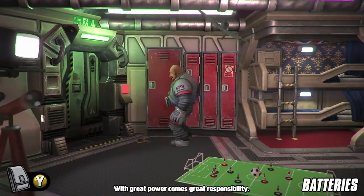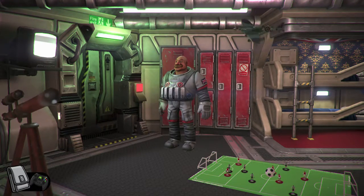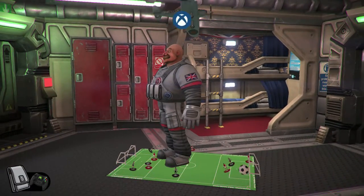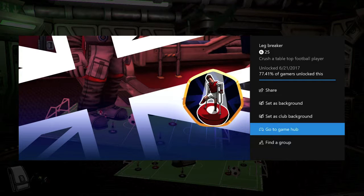While you're in here, you'll notice there's going to be like this foosball-esque board right here. So to get this achievement, what you want to do is just walk over all of the soccer players and crush all of them. And you should get a very easy achievement for 25 gamerscore. And that's all there is to it.